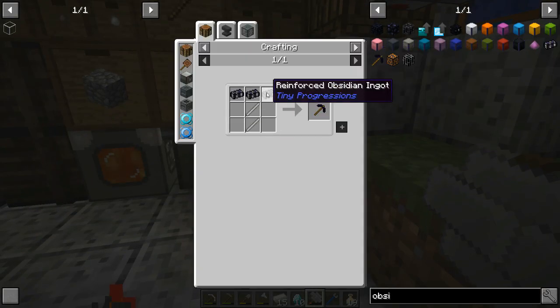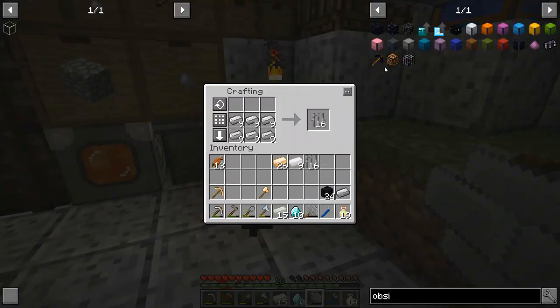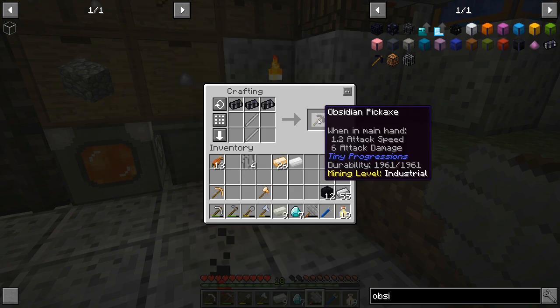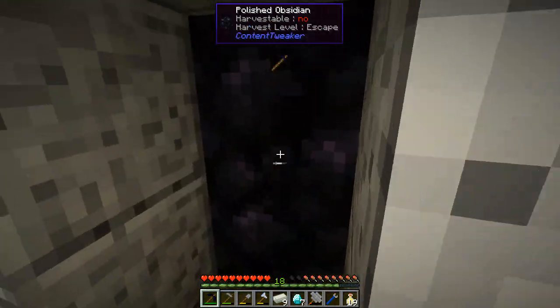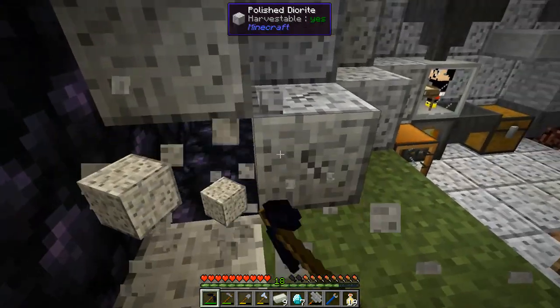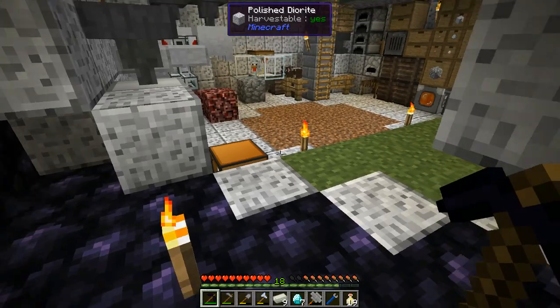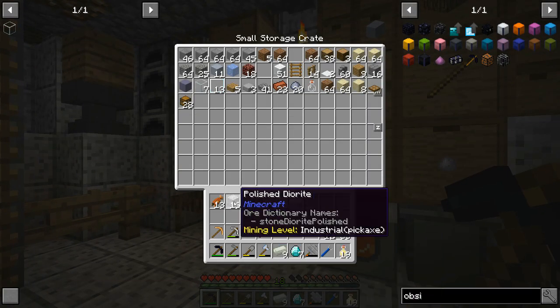Let's grab the pieces we've got and make three of these large metal rods. I can make two, and now we have an obsidian pick with the industrial mining level. Look at that — it's polished obsidian behind! This pickaxe is really nice. I'm clearly going to have to expand a lot more — look at all this room! Polished diorite, that took care of this quest.